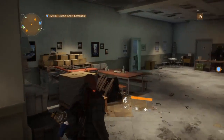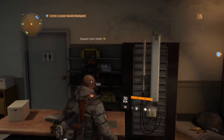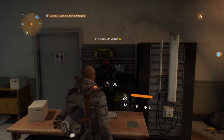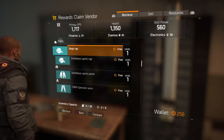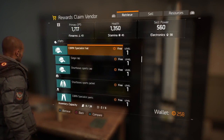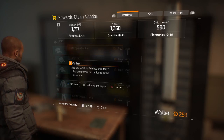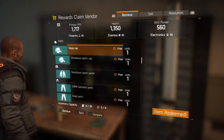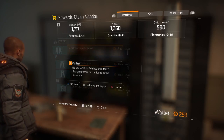You walk through the main door, walk straight ahead, and you come to this guy called the Reward Claim Vendor. That's where you get your stuff. You can see the siege cap and everything — it all says free. So go ahead and retrieve all of that.